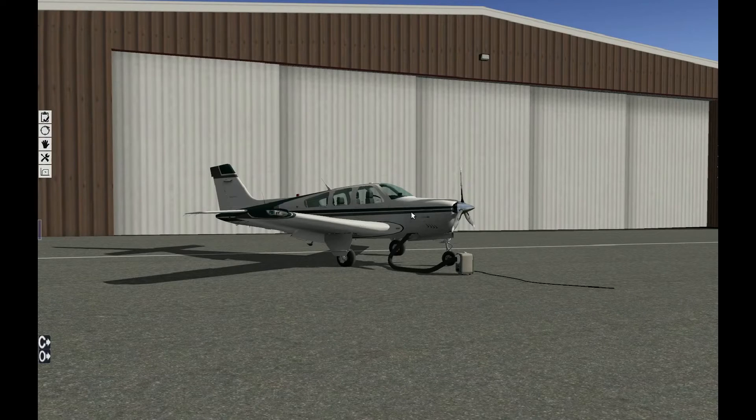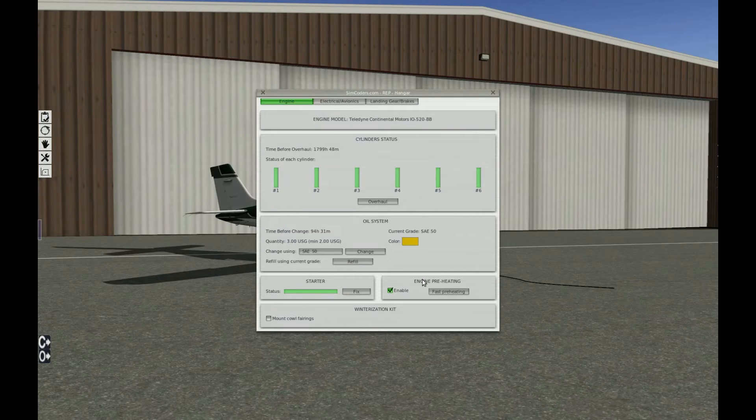It will take up to an hour to warm up the engine. If you don't want to wait 30 minutes or an hour for the engine to be ready, just click on the Fast Preheat button and the Reality Expansion Pack will set the temperatures to a good level for a startup.